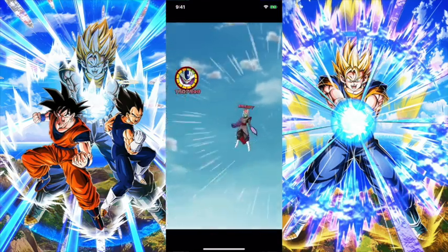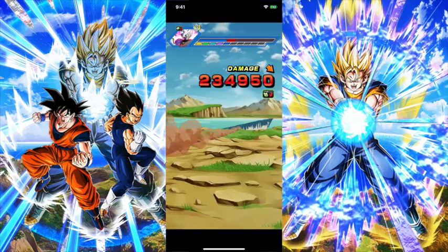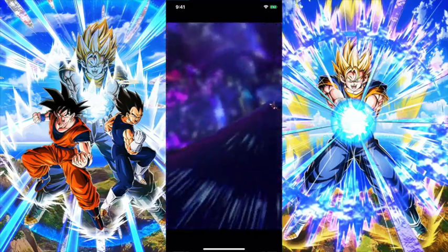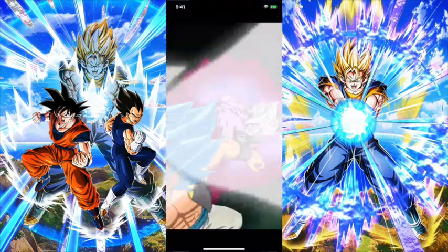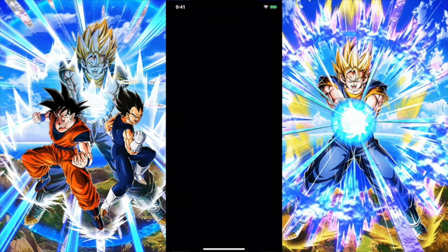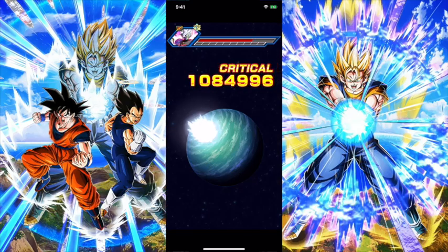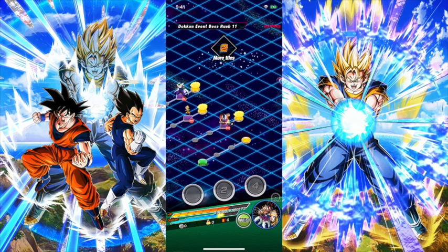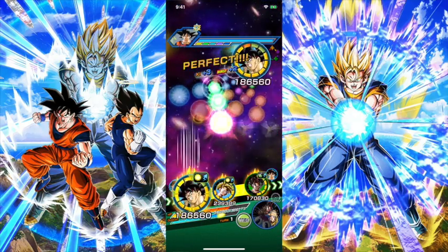Let's see what damage Cooler does at 55% — 1.6 million. He has type disadvantage but is tanking really well. Gogeta mops up the remaining HP. Namek Goku hits 1.8 million, though his transformation restraints really hinder him in the running for best unit in the game. So far Cooler has been very appealing, but I still need more time with him.